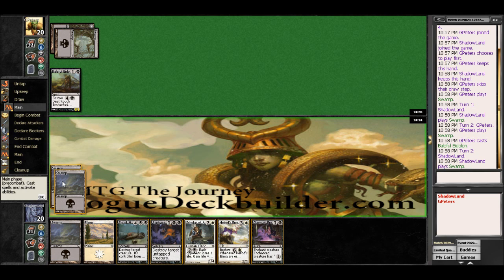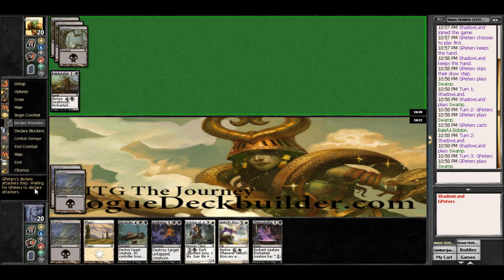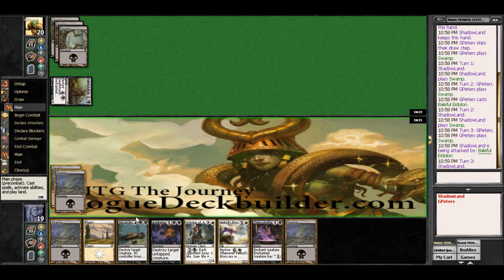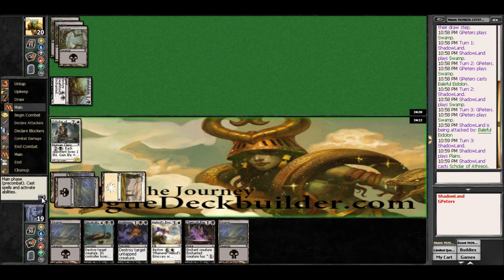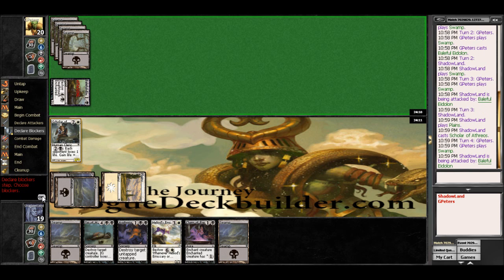We do have Claim of Erebos there, so we can tap something to deal two damage. And we have another one there. So here we'll go ahead and throw out Scholar. He's going to declare attackers again. That's fine. We will take one — I'm okay with that.